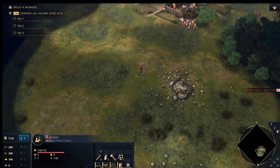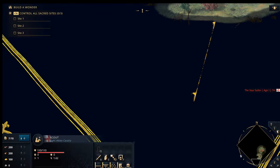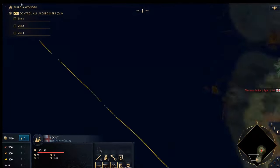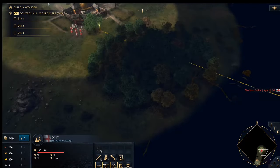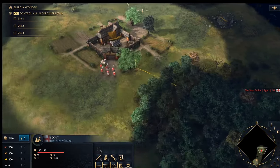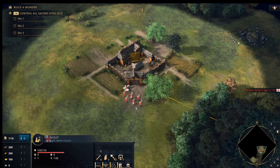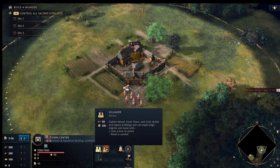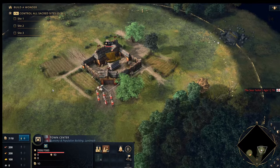By holding Shift and right-clicking multiple times you draw a path and the scout just follows it. I tend to do a quick circuit around my base first, then around their base, picking up as many sheep as possible. You want to bring back as many sheep as you can so you don't have to transition to other food sources too early. While that's happening, queue up villagers by pressing Q on the Town Center — always keep building villagers no matter what.